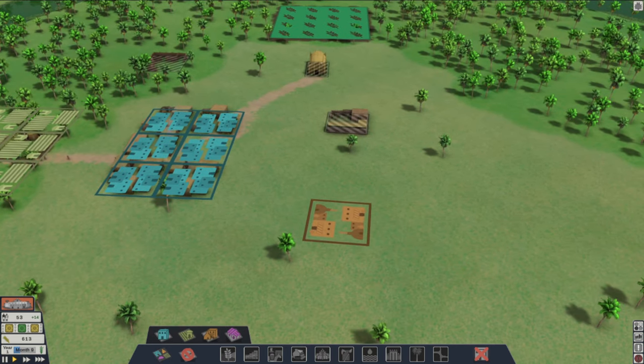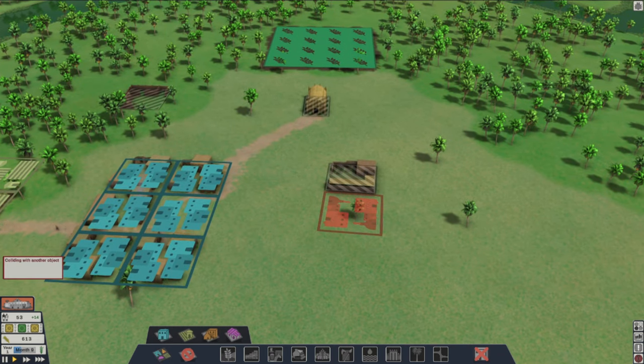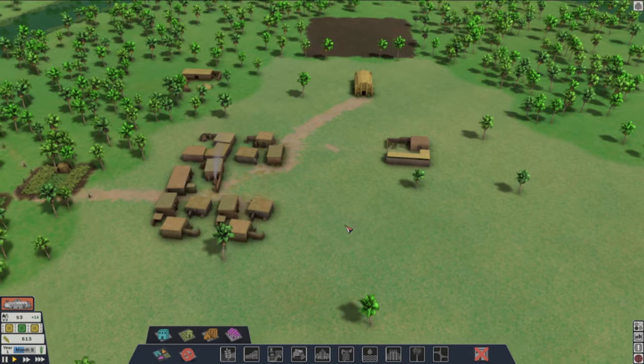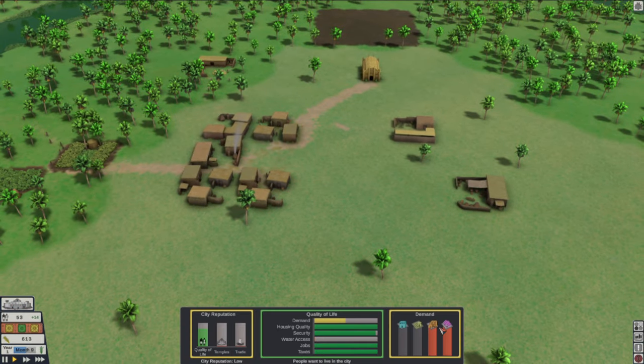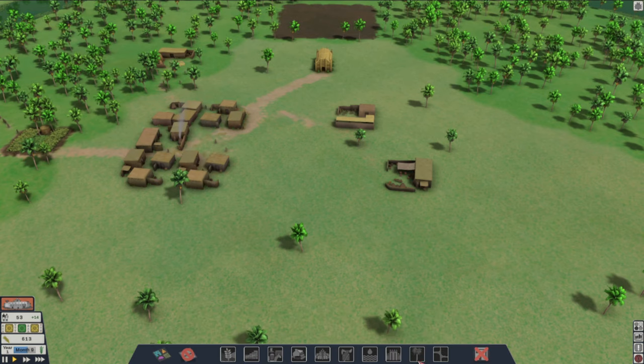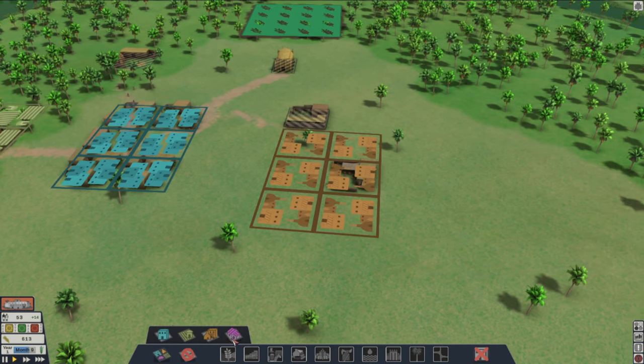Oh, citizen workshops — right here, I'm dumb. So we're going to put these right next to the builder's area. We'll just go with the six, I guess. See what the demand looks like still, kind of as we do that — maybe that'll balance back out. All right, now we need some market stalls.